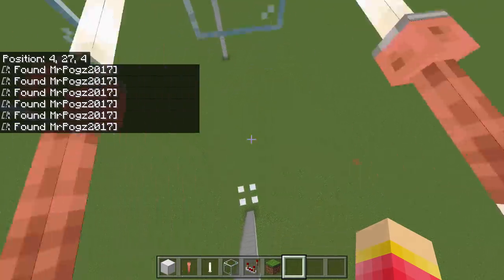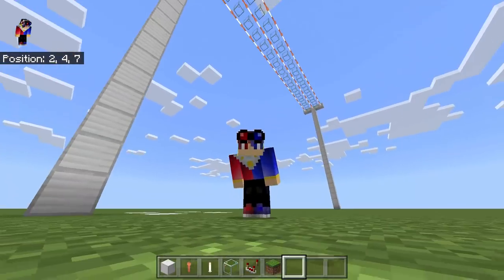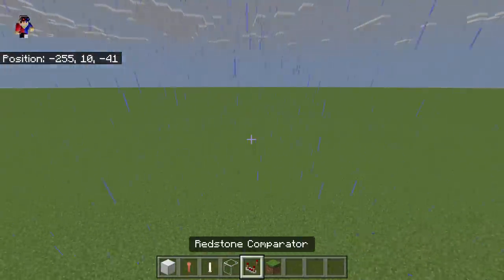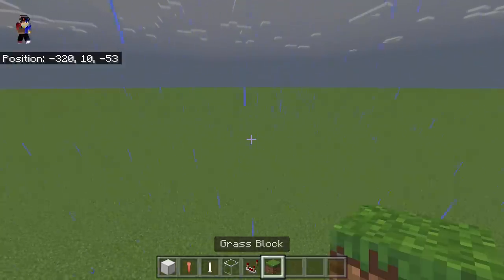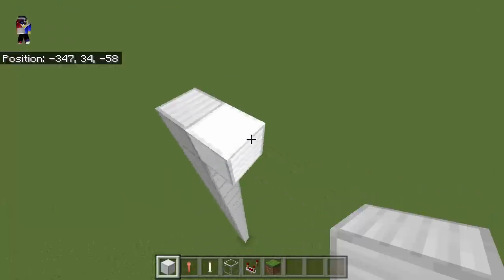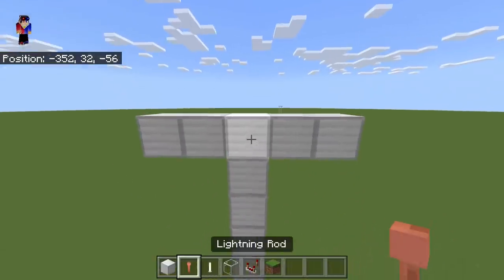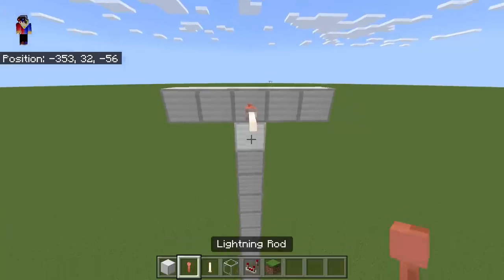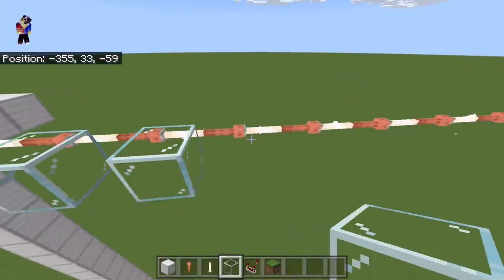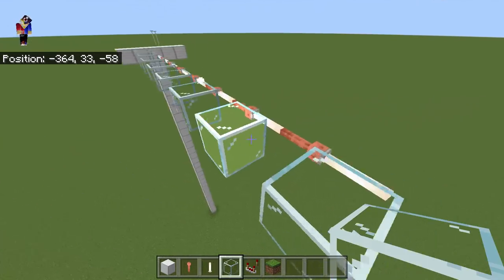We are in creative mode now. Let's go to the tutorial. We will need the following items: block of iron, lightning rod, end rod, glass, redstone comparator, and of course the grass block. First, all we have to do is stack up 30 blocks of iron. Then we're going to put two more on either side, just like that. Then we will use a lightning rod and then end rod alternating. We can also put blocks of glass — in the actual game there are 16 glasses on either side.